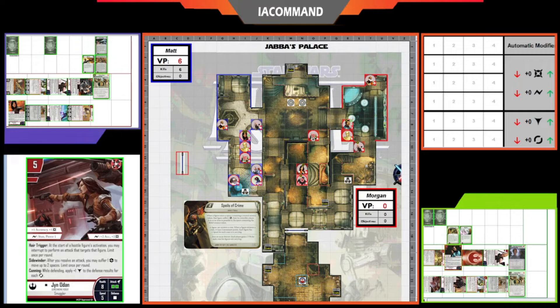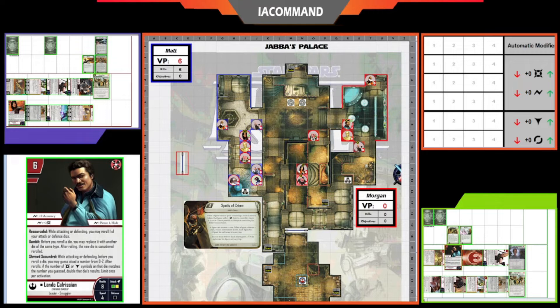Hera adds one more damage to Lando. Let's put Lando on screen — his ability lets you guess a number before you reroll his die, and if you guess right you double that die result. Morgan must have guessed two when he rerolled to a black die. Lando is very good when he's lucky, and very good if you know how to manipulate the luck. He's a solid piece — not hyper-powerful, but he pulls his weight, and if you get a little lucky he does amazing things.